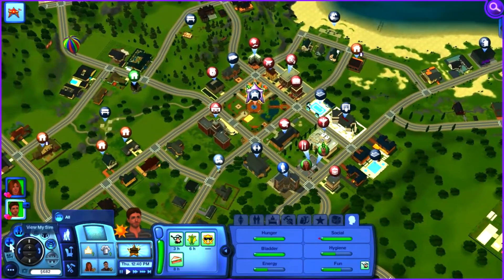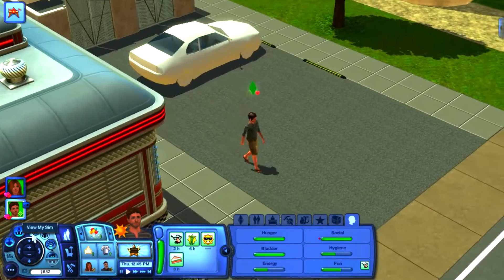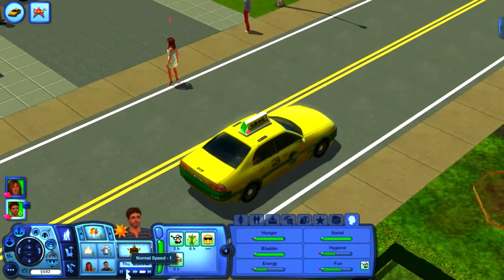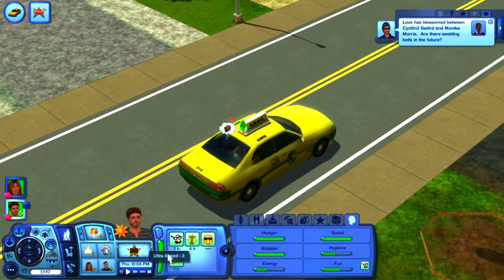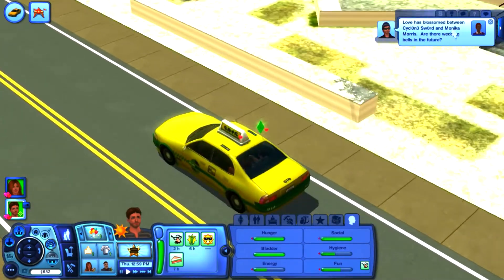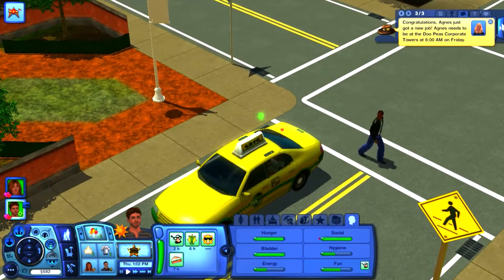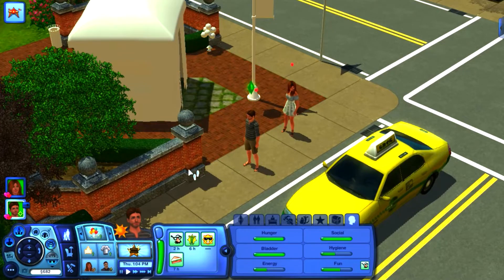We're going to head over to the summer festival and hopefully have Phoebe make some friends. When Matthew is at his bachelor party, I want Phoebe to be out making friends. A pop-up says love has blossomed between Cyclone Sword and Monica Morris — I like knowing everything about the Sims in town, but it's so annoying having the pop-ups all the time.